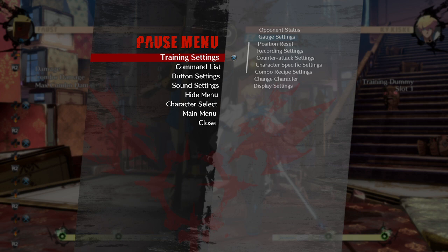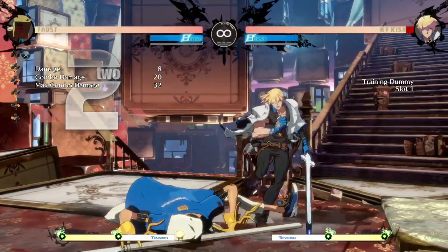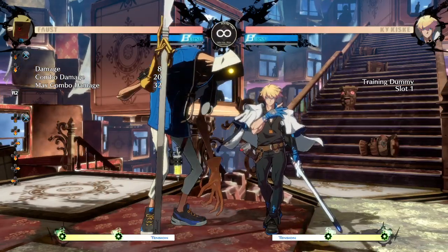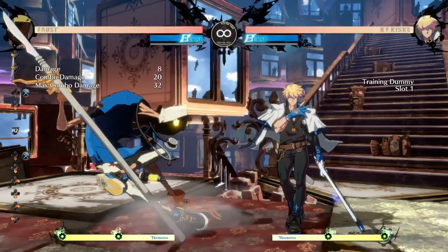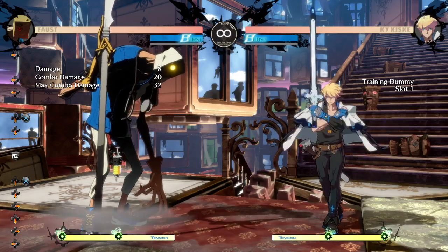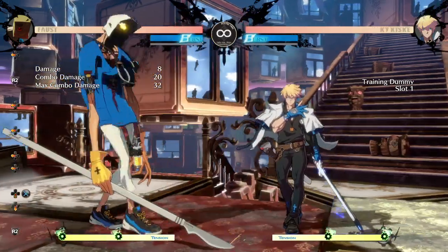2K, similar to 5K, is a very complex and versatile button used in a lot of different situations. 2K is a multi-hit — three instances of hits. It's mid-low, meaning the first hit is a mid but the second two hits are lows which have to be blocked crouching. This is very important in pressure, as people cannot backdash or fuzzy jump as easily as they would against just a mid.